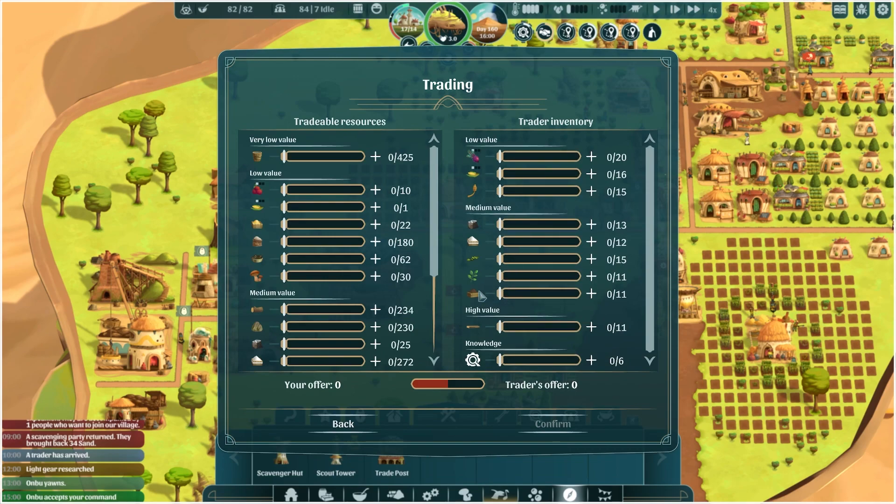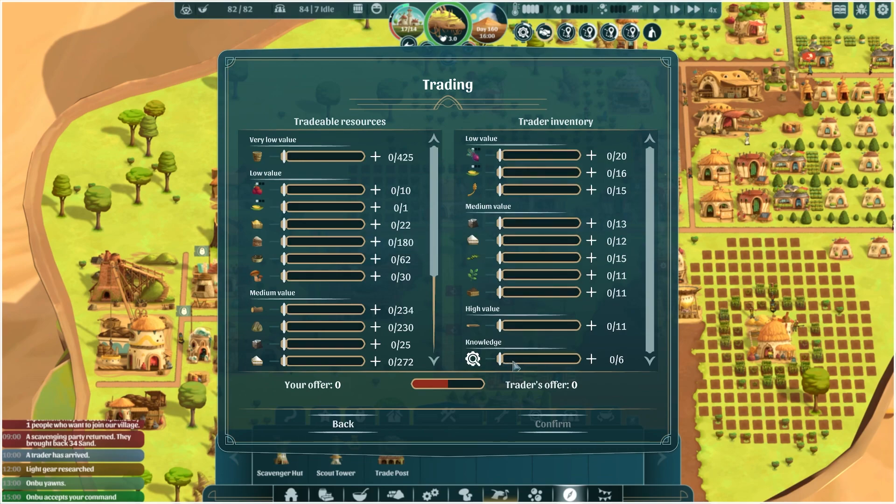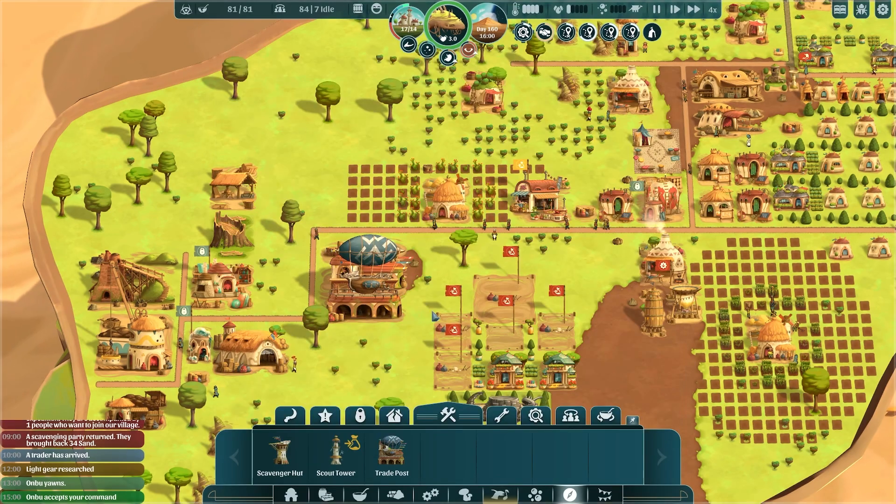Now the trader is here. We've been buying — but he doesn't have any sand. We're not going to buy sand because he doesn't have any. We could buy some kelp — don't need that. We could buy the knowledge, but I don't know if we need knowledge right now. Might go for nothing actually at the moment.